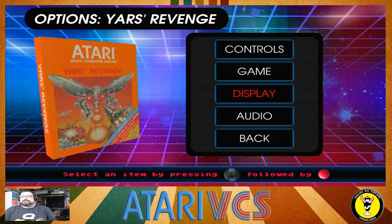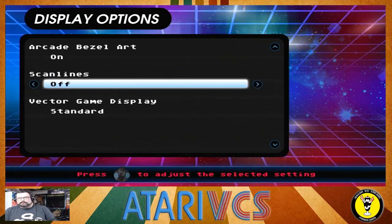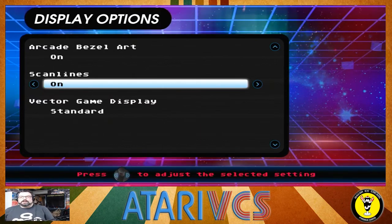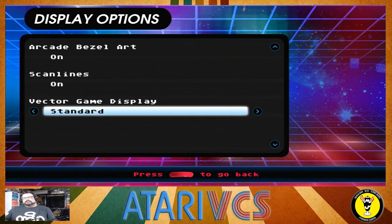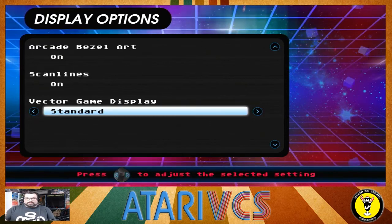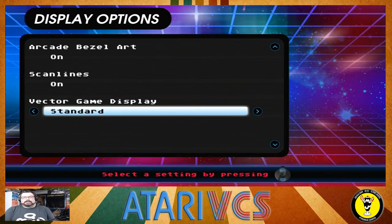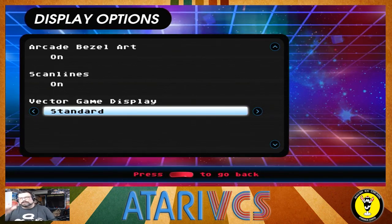In the other options, under Display, you also have your arcade bezel art — you can have that on or off. You can have scan lines on or off if you want that old TV look, or keep it pixel-for-pixel without filtering. I kind of like the scan lines because it gives you that old-school feel. And then there's your vector game display setting for games like Asteroids on the arcade. You have standard, none, realistic, bright, and bold. I left it on standard and tried realistic but didn't really see a discernible difference.